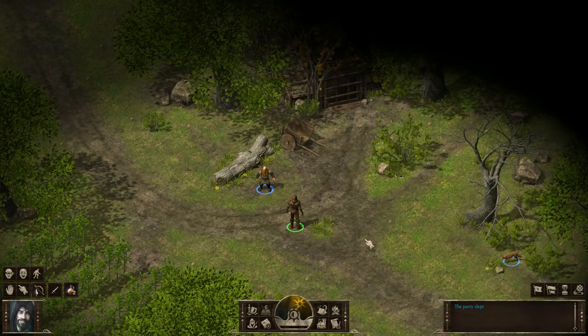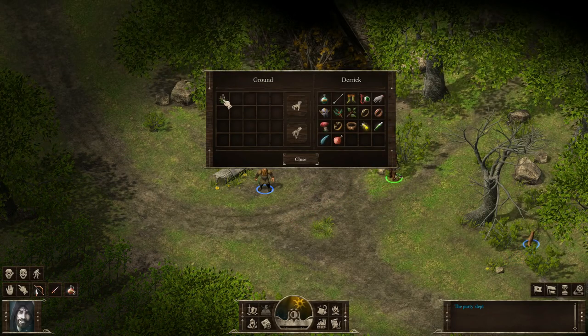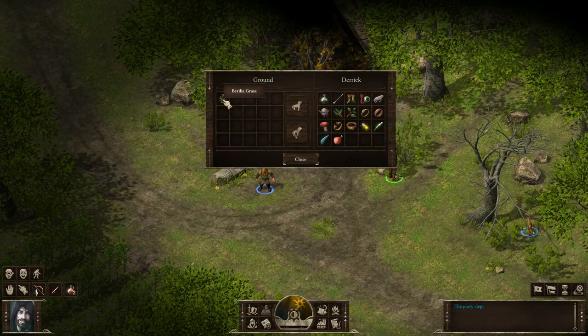Let's highlight the entrances and containers in the area. We see this container, and if we move to search it — look at that — we've found an ingredient, a plant that we can move into our inventory.